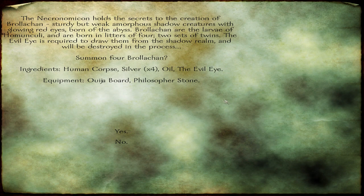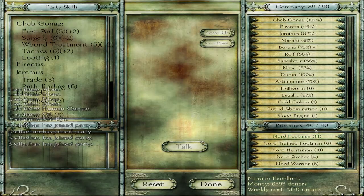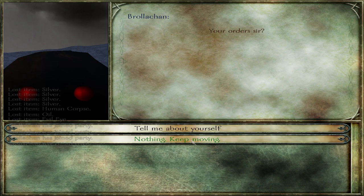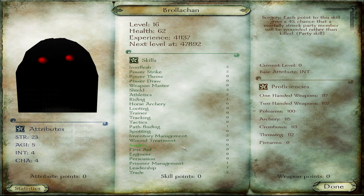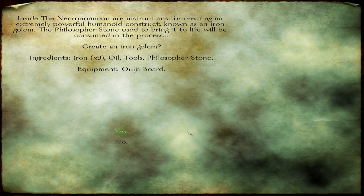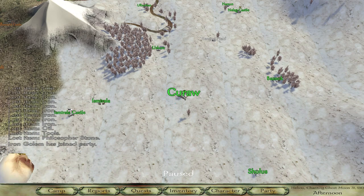Next come the Brawlerchan — demons from Scottish folklore apparently, but in the mod they look like some kind of black Pokémon. A Brawlerchan will level up into a Homunculus, which can then become a Shadow Knight, which is pretty good as I mentioned. After these comes the Iron Golem. They require a lot of iron to produce — about 10 pieces — and also a Philosopher's Stone, so it's a very expensive minion. It does well in melee and is almost unstoppable. It can later be upgraded into a Gold Golem, which is just a better version.